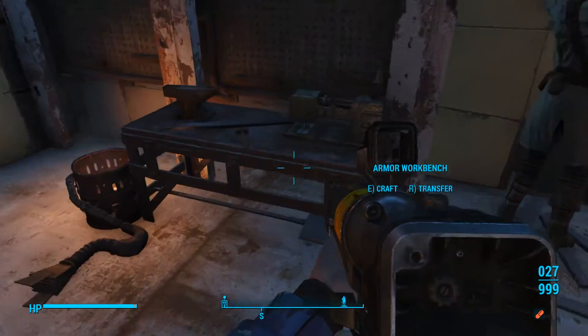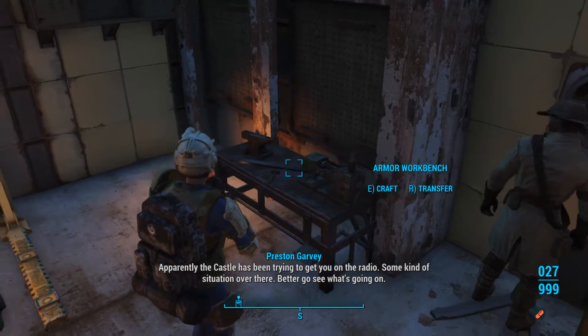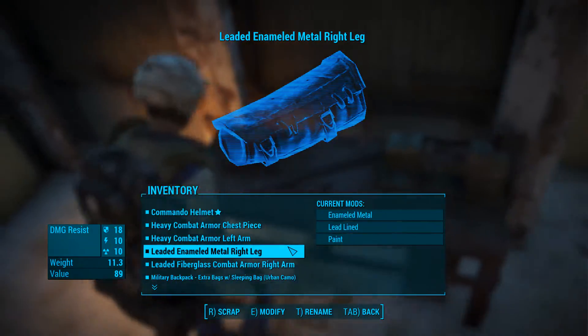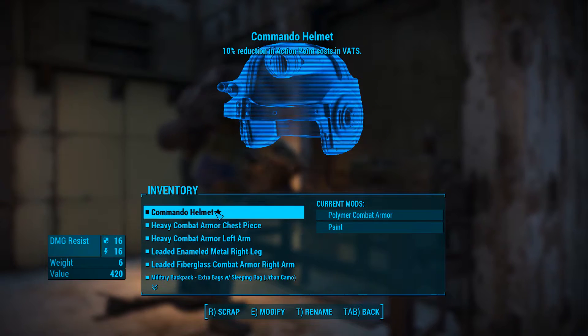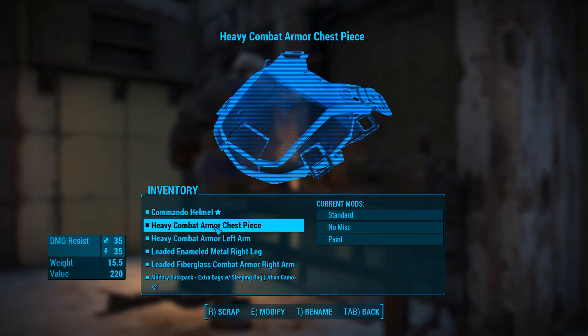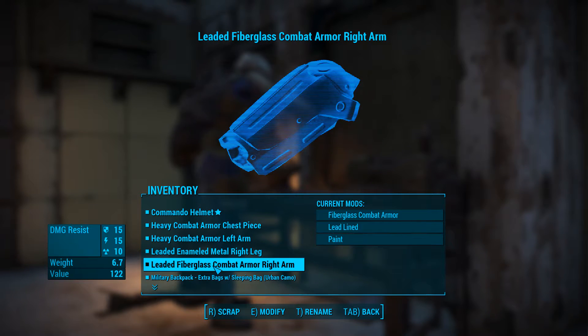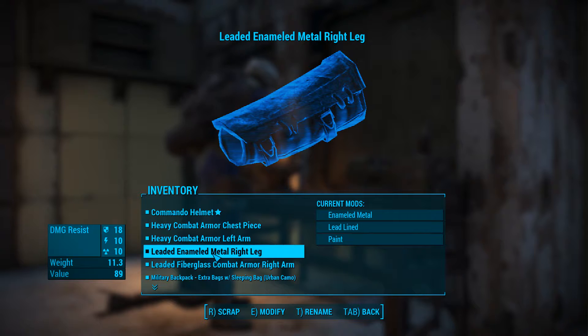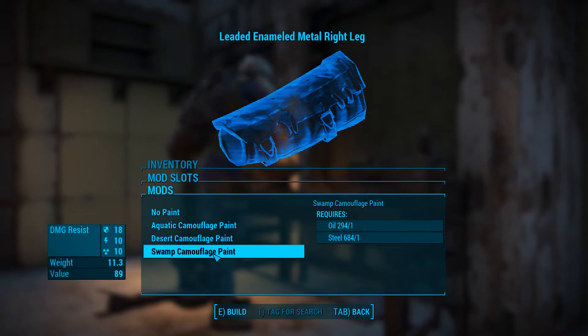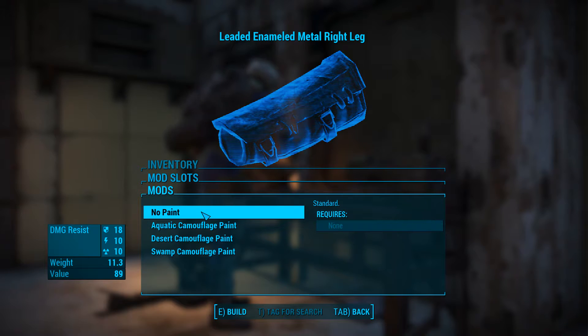Also, if we go to the armor thing here, we can actually color our armor as well. I didn't know that — apparently The Castle's been trying to get me on the radio. I know, better go see what's going on. But yeah, I can paint my helmet, looks like I can paint most of the stuff. I didn't know you could paint the metal arms — I thought it was only certain types, but I guess it is metal in combat.